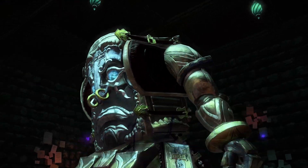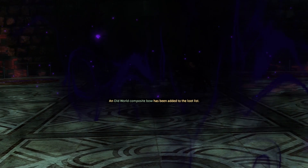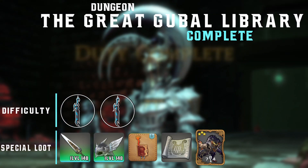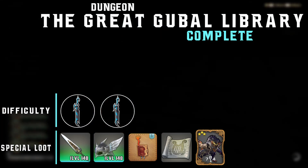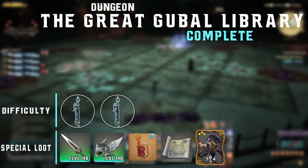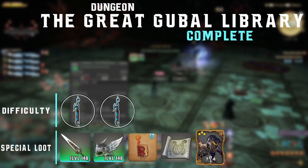And there you have it, the Great Gubal Library is complete. Remember to commend the player you believe deserves it most and pick up your loot. We give this dungeon a difficulty rating of 2 out of 5 swords — this easy to navigate duty and the simplistic boss fights shouldn't prove difficult for any adventurer. The special loot for this dungeon includes the Sharlayan Weaponry at iLevel 148, the Sharlayan Equipment and Jewelry at iLevel 148, the Page 63 Minion, the Ink Long Dry Orchestrion Roll, and the Biblos card.